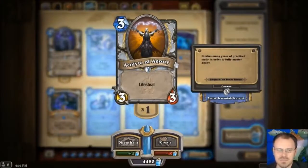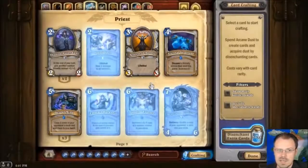Acolyte of Agony — this is a 3-3 Lifesteal for 3. Lifesteal is a pretty damn good ability. Early in the game this is a 3-3 for 3, it's going to probably do nothing for you because you're probably close to or at full health. But still, every time it does damage to a minion or an enemy hero, you're going to gain 3 health if you're not full. Later in the game, if this guy comes out and starts doing anything — even if your opponent just kills him with a minion — you're going to get that 3 health back. He's pretty solid, not all that interesting, but not bad.